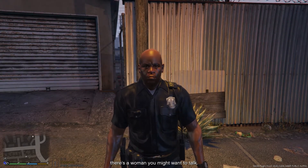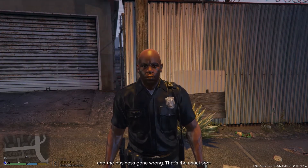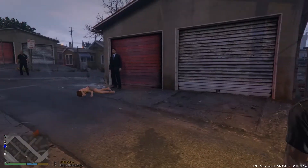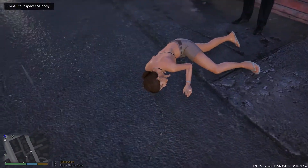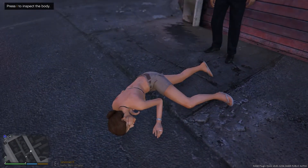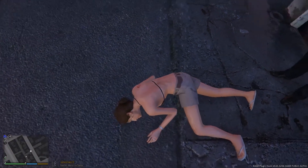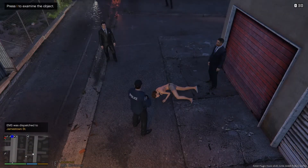He's soaking wet. Hey, what you got? We found her accidentally about 30 minutes ago — no one saw anything of course, but there's a woman you might want to talk to. Let's go ahead and take a look at her. Multiple stab wounds to the stomach, bruises on the neck. Her panties are dirty, inside out. Cause of death is probably going to be the stabbing, but we'll have the coroner take a look. We'll call for an ambulance.